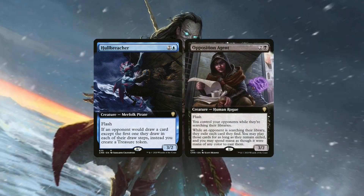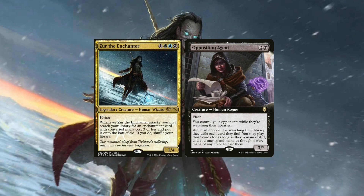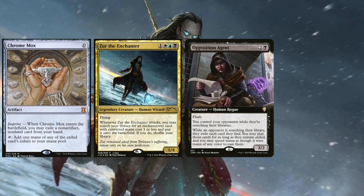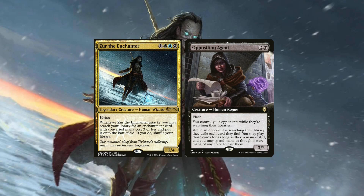What about Opposition Agent, a new black control card? It is a great card, but it's not auto-included. This is a fast turbo combo deck — you don't really want control cards in general. Sure, you could include it depending on your play style and personal metagame, but you want to go fast. You want to ritual Zur into play, pay a lot of life with Necro, get lots of rituals, fast mana, and tutors with some interaction. Opposition Agent doesn't really fit into the primary game plan, but it's definitely a card to consider.